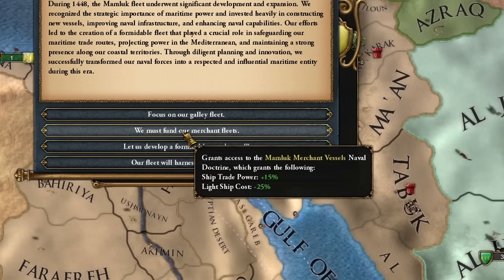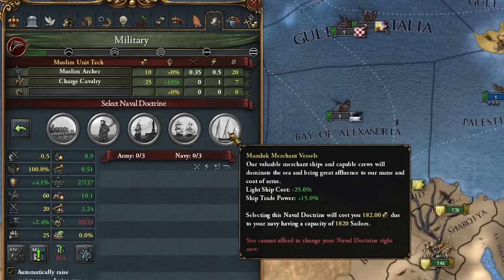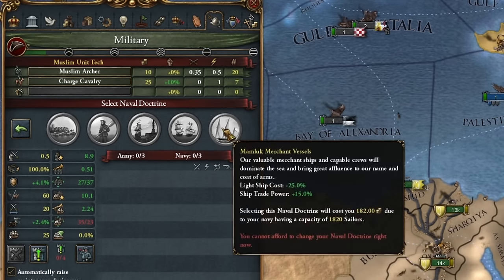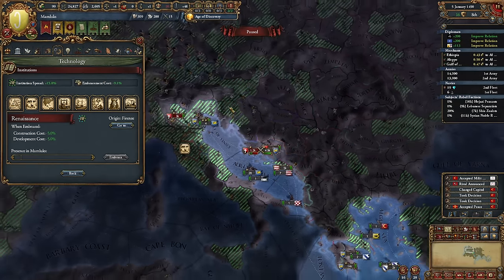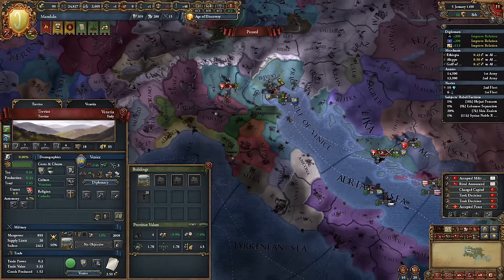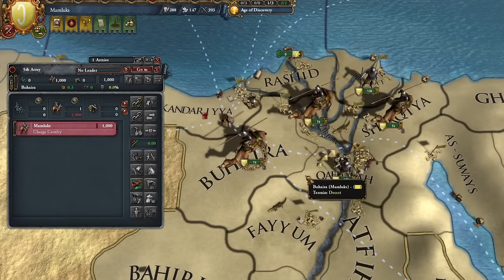We also have cheaper ship construction and increased ship trade power by 15%. Look at Private trade fleet - it scales beautifully for us. The Renaissance has appeared, and now we have the option to acquire it from a country that already has it introduced rather than manually introducing it. In this case it will probably be Florence, or we can ask our ally - there's the option to ask for knowledge sharing. I'm also starting to replace our cavalry with Mamluk cavalry.